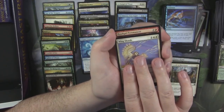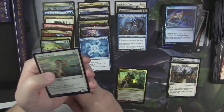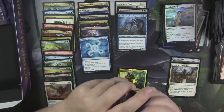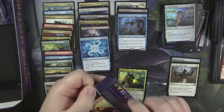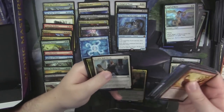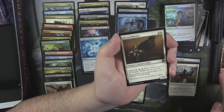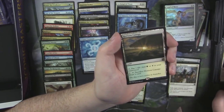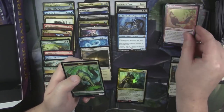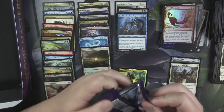Selesnya Sanctuary. Wing Shards. Prodigal Pyromancer. And Path of Bravery. A foil Angel of Mercy. Two packs left! What else we got? Jungle Barrier. Boros Garrison. Abzan Falconer. And a Horizon Canopy — there you go. That's the land you want to see. And a foil Earth Elemental. We hit the number one land — that's pretty good.